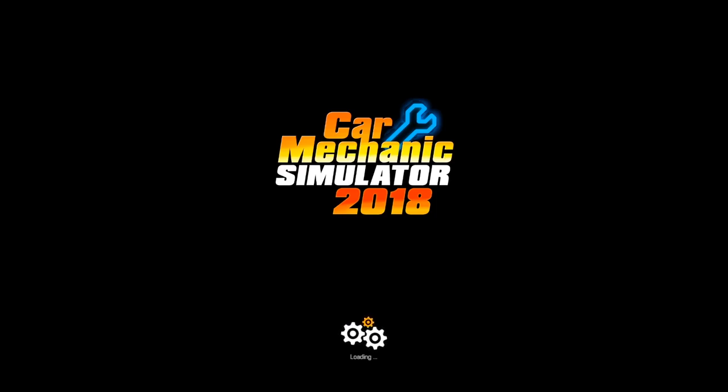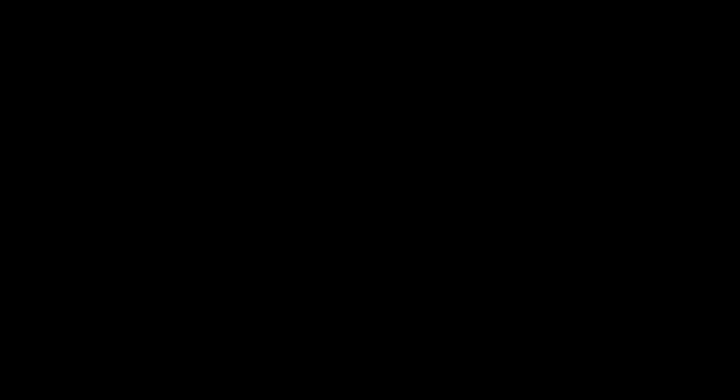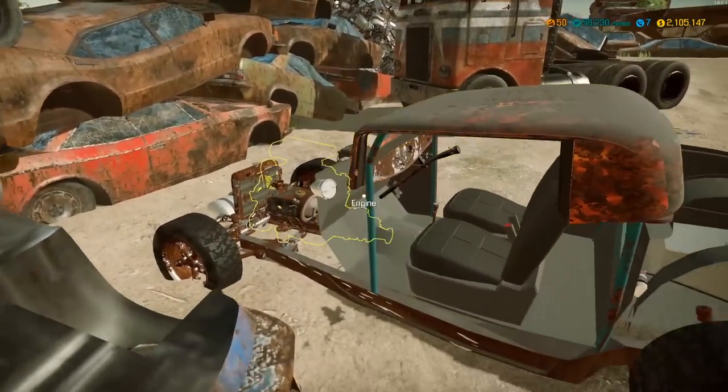Let's just hop right in and head right to the junkyard. I'm not sure how many times it'll take us, but I am going to be running around this junkyard until I find one. I think there's four separate versions you can find of the 1932 mod, so let's see if we can pick it up and find it. After several trips to the junkyard, your boy finally found the one we were looking for.